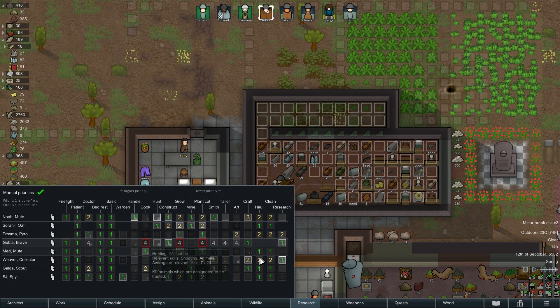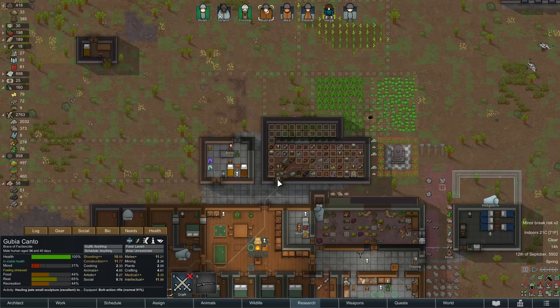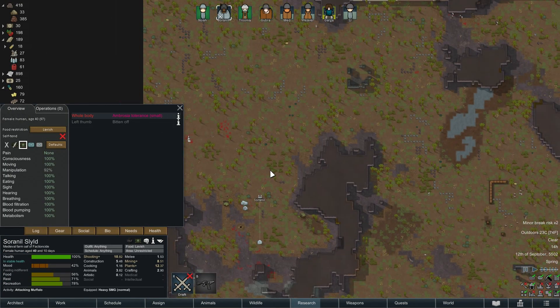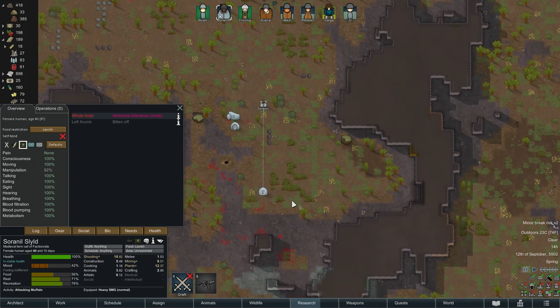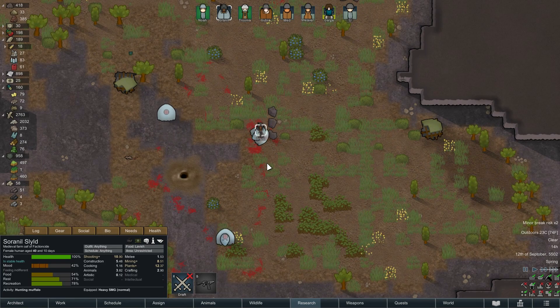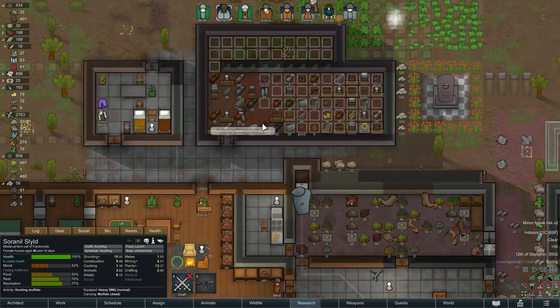Yeah, I think I did because Goobie is one of the researchers. All right, let's deal with this situation first - I reckon one more shot will kill him. That's going to leave him to get quite close. Roll the dice, I reckon we'll be okay, do it. Sweet! One advantage of having the heavy SMG is it fires quite quickly, and from that range there wasn't much missing going on. That's fine.